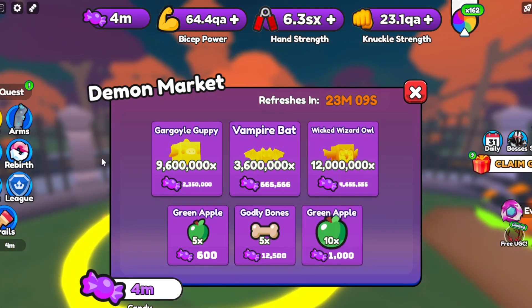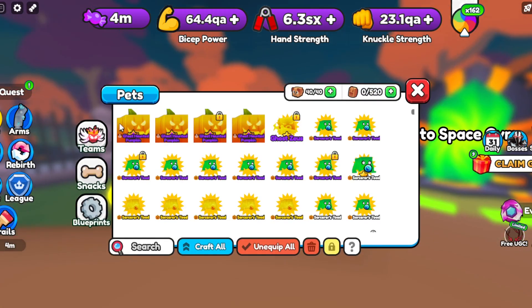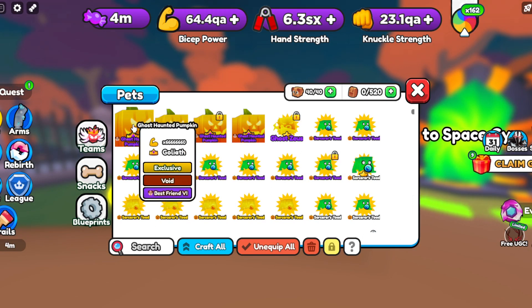The Ghost Haunted Pumpkin is 6 million candy, so it is expensive. But if you do, let's say, 4 quests with a full team of Candy Thief pets, you'll get there. It depends on how many pets you have equipped, but you want to get this 6 million candy pet.